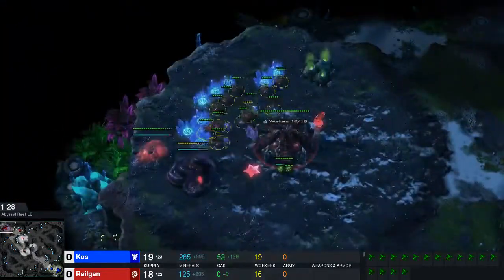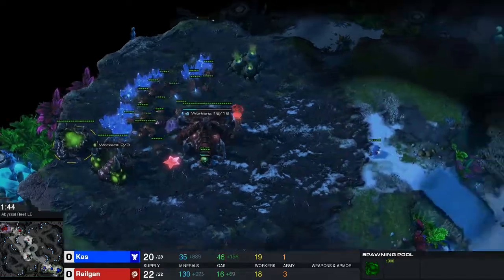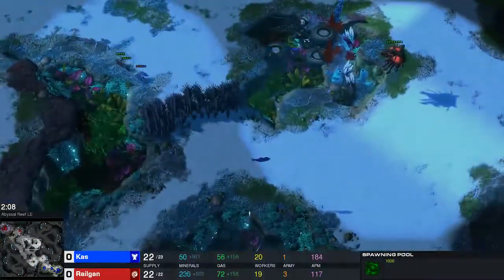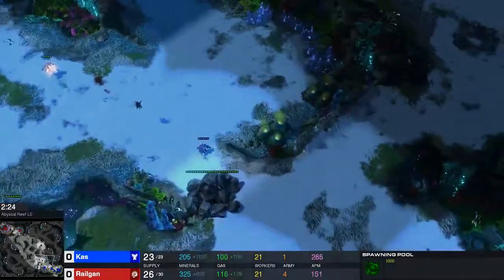Opener-wise it's a standard pool first Cass. I do the same thing when I go for the 3 roach opener, the same thing when I go for 2 base muta, when I go for 2 base infestor, when I go for 3 base play. So it's the exact same opener - I do link bane drops off it, it's just the way I open.